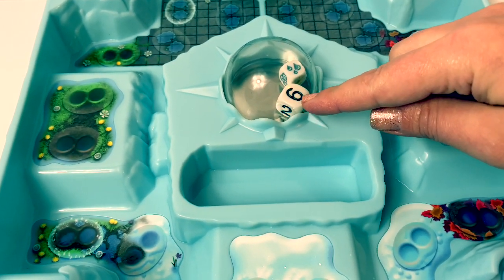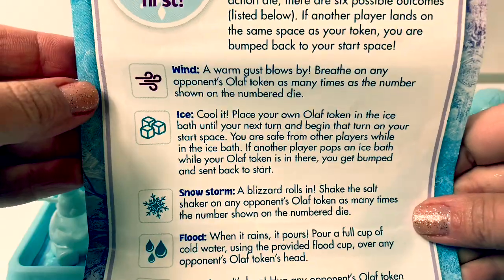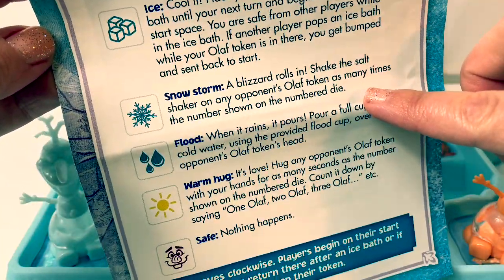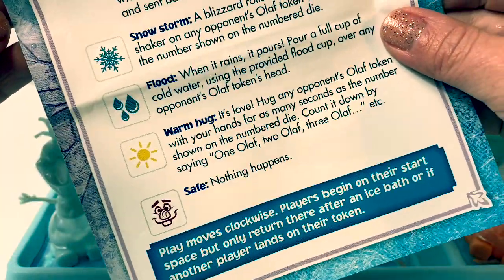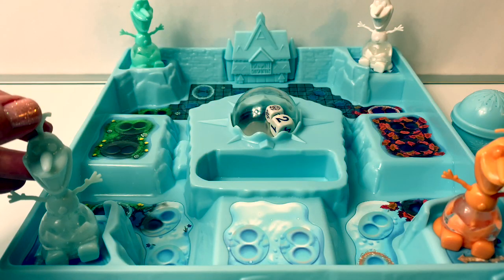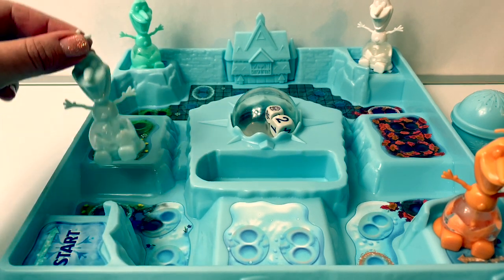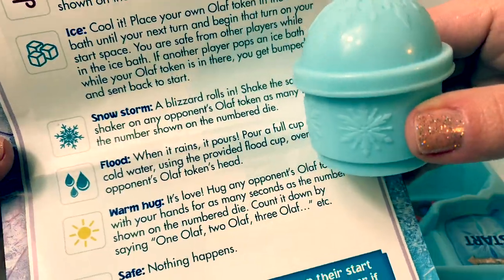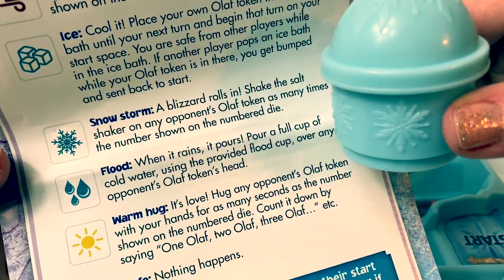You press here — this is so cool — and you move your Olaf the number of spaces, then you do whatever the other dice tells you. Here's what they all mean: wind, ice, snowstorm, flood, warm hug, or safe. You move your Olaf two places and go clockwise.